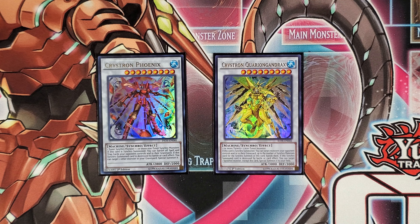At the time of recording, Crystron Phoenix is currently at an assessed market value of $9 per copy, and Quirion Gandrax is currently at an assessed market price of $10 per copy. Phoenix has the effect where if it's Synchro Summoned, you can banish all spell and trap cards your opponent controls and in their graveyard. Also, if Phoenix would be destroyed by battle or card effect, you can target one other monster in your graveyard and special summon it. Quirio Gandrax has the effect where if it's Synchro Summoned, you can target monsters your opponent controls and or in their graveyard, up to the number of Synchro Materials used for the Synchro Summon of Quirio Gandrax, and banish them. Also, if it would be destroyed by battle or card effect, you can target one banished monster and special summon it to your field.